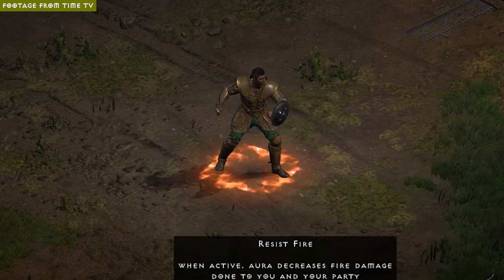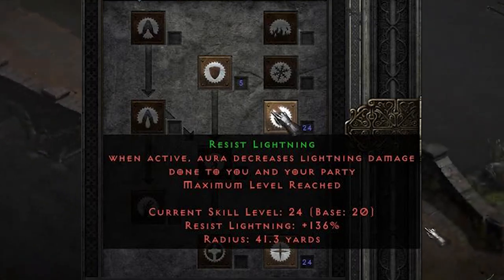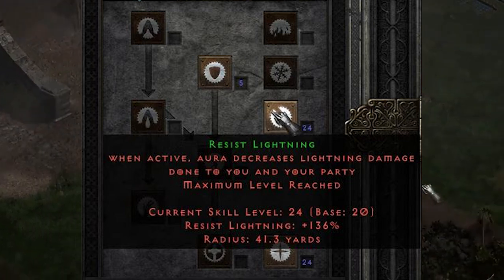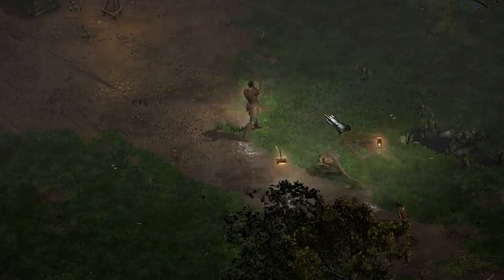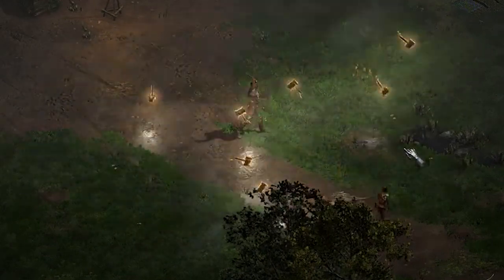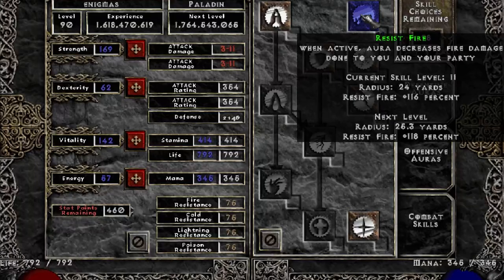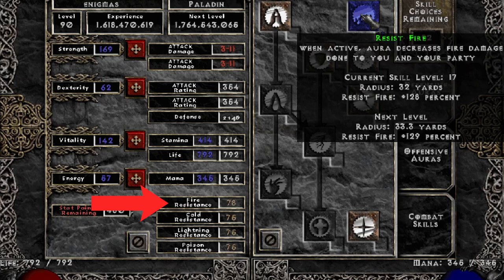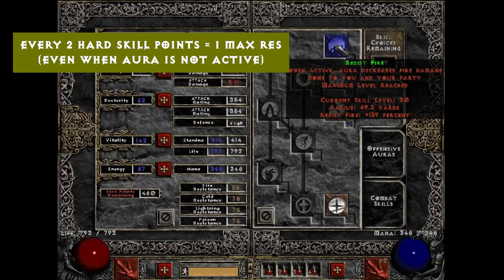The Paladin's Resist Fire, Cold, and Lightning auras have hidden bonuses for maximum resistances. You and nearby party members receive up to 20 percent maximum resistance for whichever skill you use. You'll also get maximum resistances from hard points — for example, 10 hard points into Resist Fire gives your Paladin plus five to maximum fire resistance.